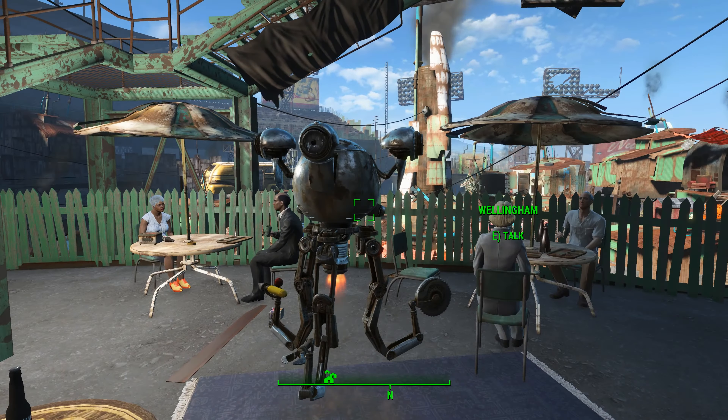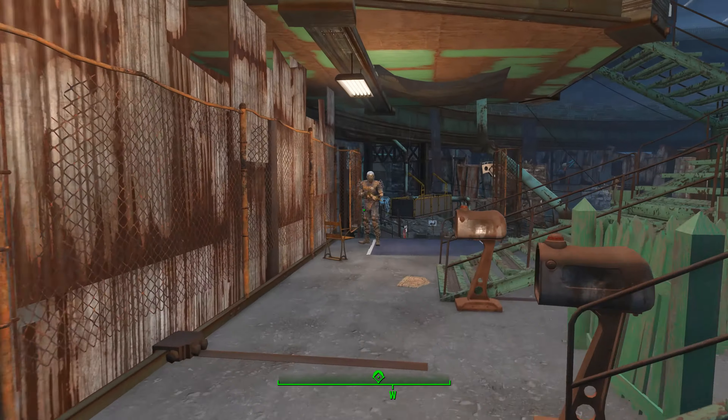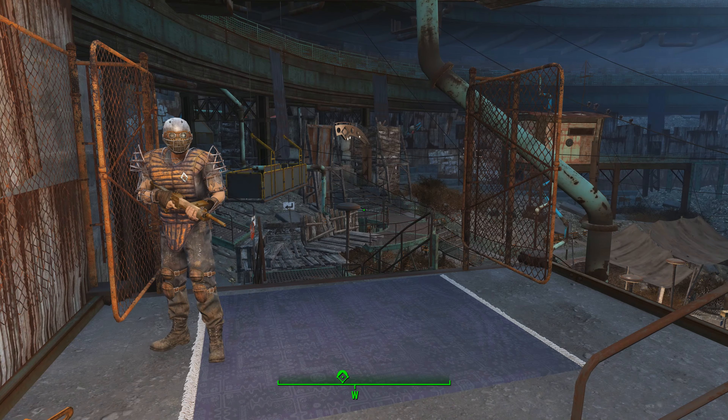Make sure Wellingham's not angry and the guard down here isn't trying to shoot you. Once you've done that, you're good, and you've got another recipe to give to Buddy the next time you run into him. We'll be back with more in just a bit, so keep an eye on the channel. If you're looking for the other ones, check the video description — I've got links to individual videos for each one down there.